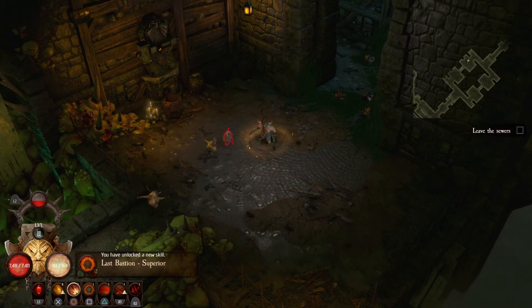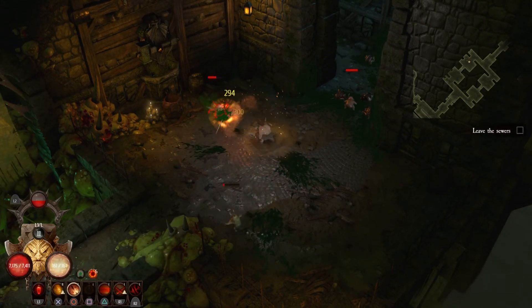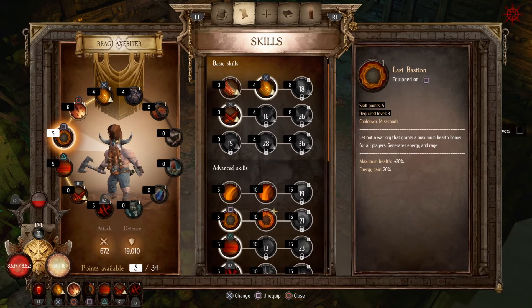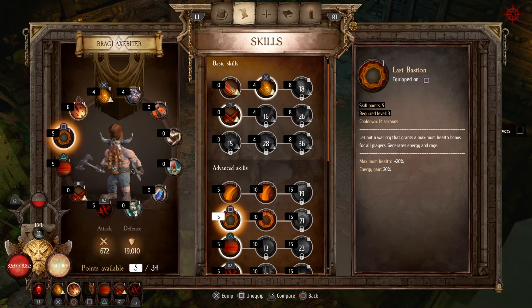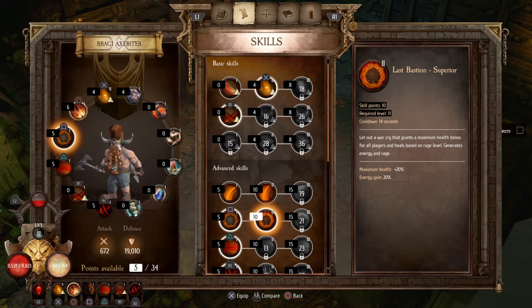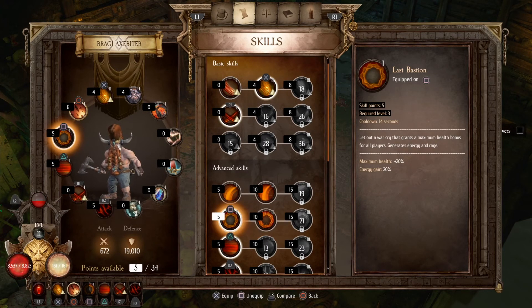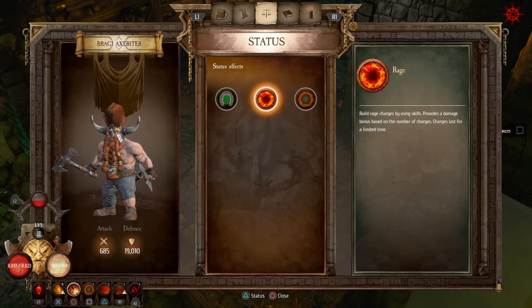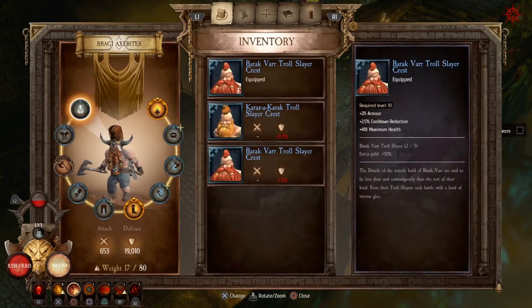In the bottom left hand corner I've unlocked Last Bastion Superior. So my War Shout, which gives me extra health, I've now unlocked the next tier of that ability. Going back into skills and to Last Bastion — I have five points left and it's costing five points more, so I can actually start using that one straight away. Now my War Cry not only grants a maximum health boost and energy and rage, it also heals based on rage level. Rage builds charges by using skills, it can go up to 20, and provides a damage bonus based on number of charges.